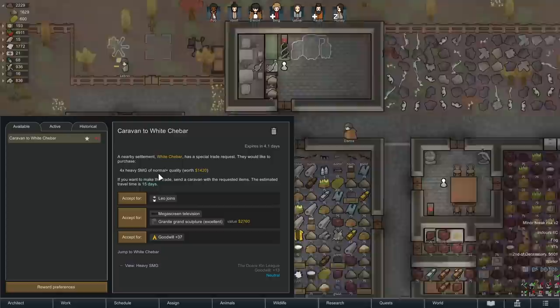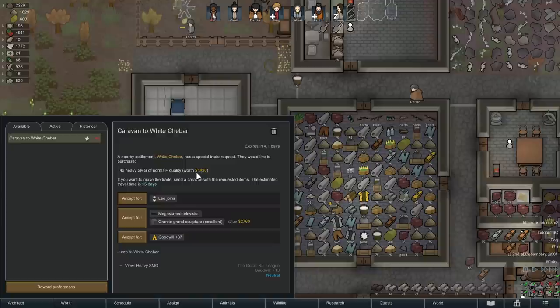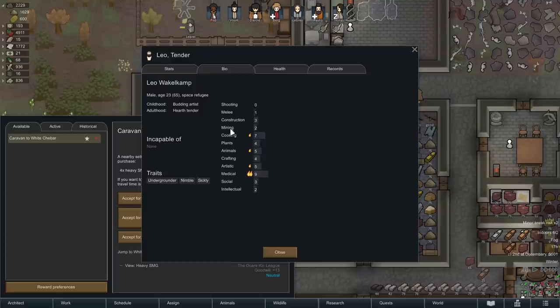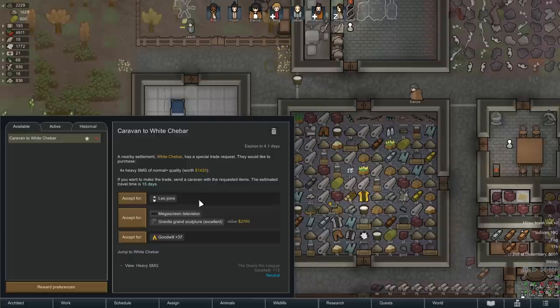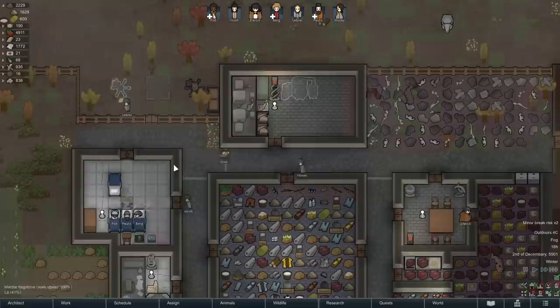Quest available — four heavy SMGs would be a little tricky to do right now because we have no components. Too bad we never built SMGs instead of chain shotguns, because I would just trade those. A bag of stream television is nice, lots of good value here. Undergrounders would be kind of annoying for us because we don't have an underground base. Sickly is not good either because you get sick a lot more often. Nimble is pretty good, but I don't think this is really what I'm excited for, so I'll say nope, never mind. It's not a bad quest offer, just not what I'm interested in doing right now.